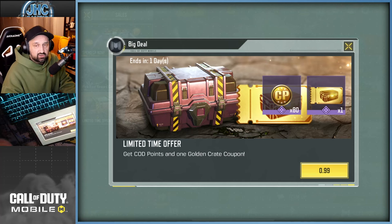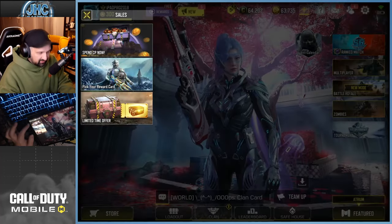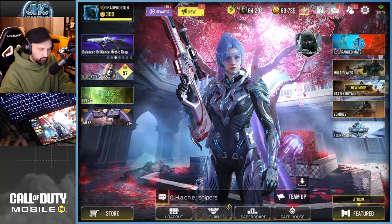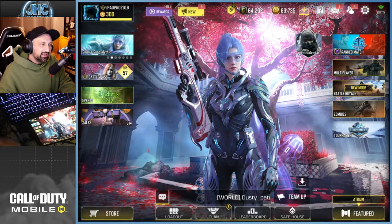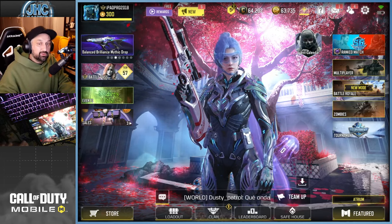You can also check out the sales and limited-time offers. There used to be a random purple crate, but now for one dollar you get 80 card points plus a ticket or coupon on top. It's just a cherry on top, not a huge package, but it's a dollar — if you want to spend a super small amount you get something more than just card points.